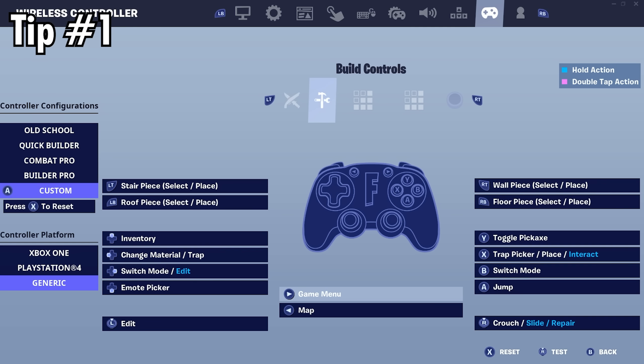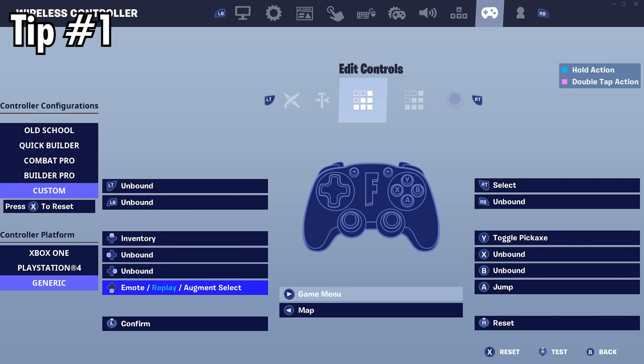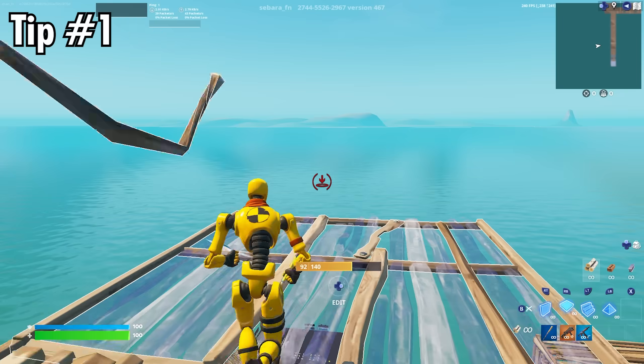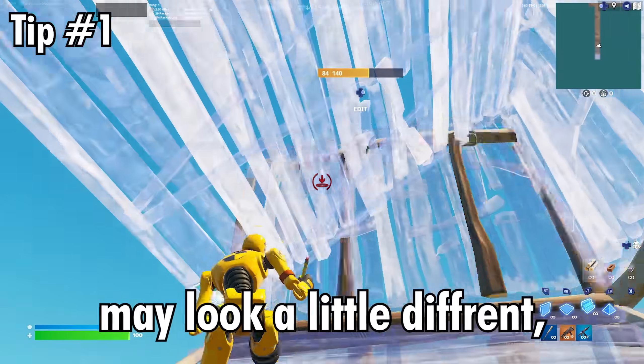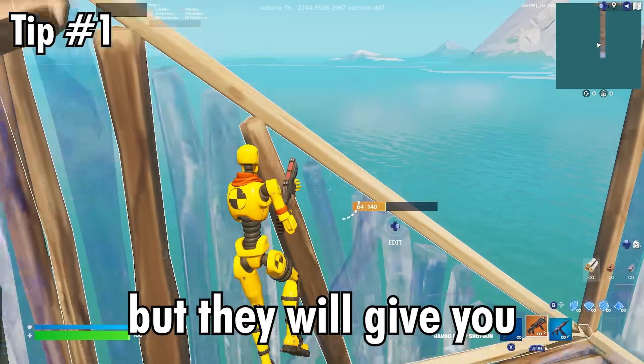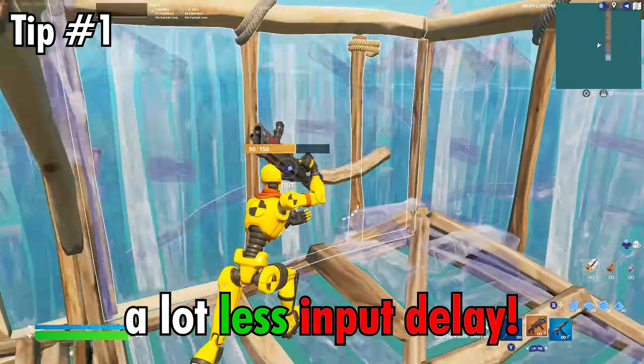Repeat this process for the Build Controls tab and the Ability Controls tab. Finally, go to the Edit Controls tab and make sure Confirm is set to whichever edit bind you want to use in-game. And there you go — next time you go in-game, your controller binds may look a little different, but they will give you a lot less input delay.